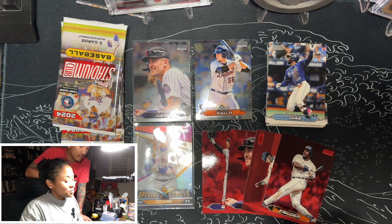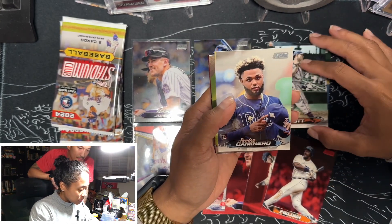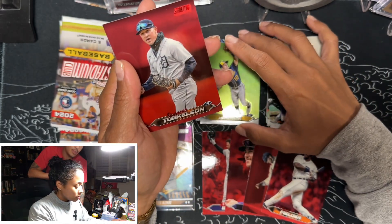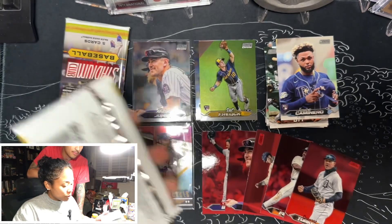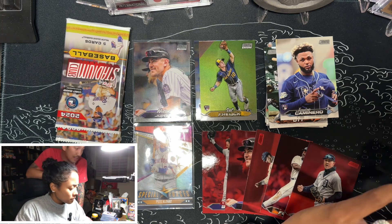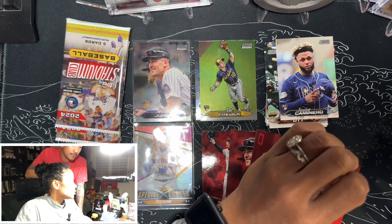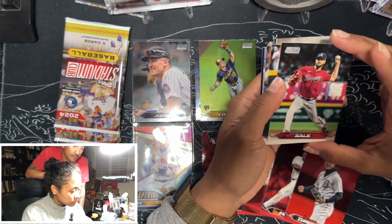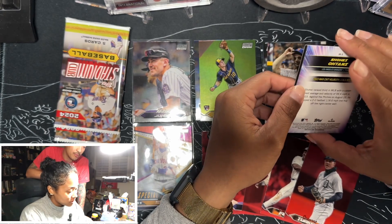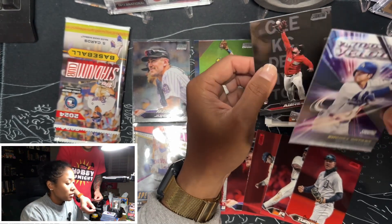Cecil Fielder — whoa, that dude's a unit! Cecil Fielder, he's a first baseman though, not an outfielder. Darius Vines, Mel Ott. Junior Caminero and Sal Frelick for the chrome, and Spencer Torkelson. One red foil in every pack it looks like — one out of five, instead of the previous odds of one out of nine or eight. You'll get like three red, one black, and one sepia. The previous odds for red foil and black foil were one in nine packs. Chris Sale, Jared Kelenic, David Wright.